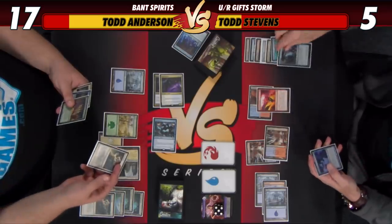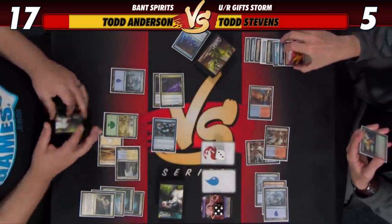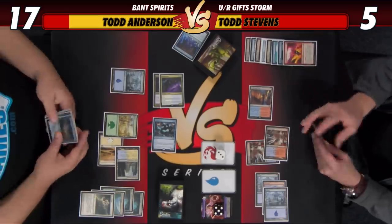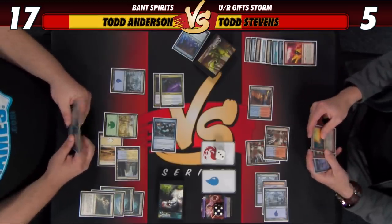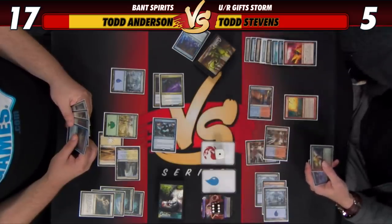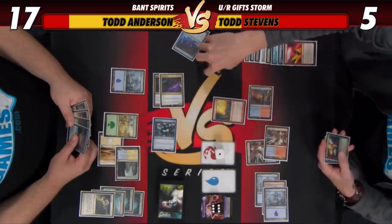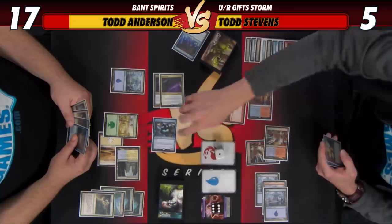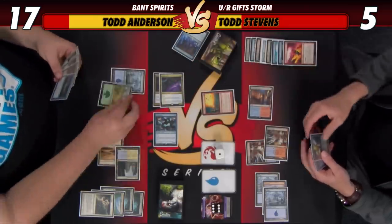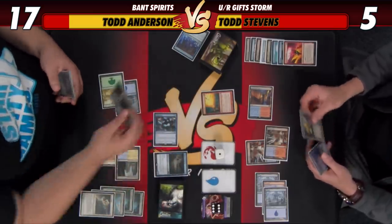Then Remand happens — that goes back to your hand, I draw a card. Desperate Ritual resolves, you get three. Let's double count the Storm: two Paths, a Baral, a Remand, and Desperate Ritual — five is the correct Storm count. I'm going to go from three to one, and there'll be a Grapeshot with six copies. If you have a Rattlechains or anything — like, I can't put extra copies on because of Hexproof, so I think I'm just going to go three. Oh, because you can flash in a Lord! So we do four, two.